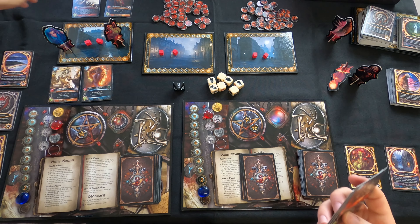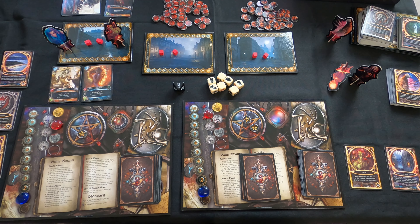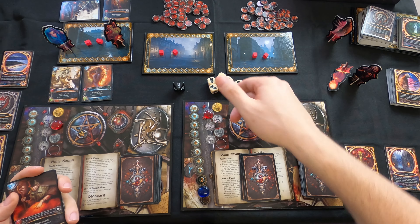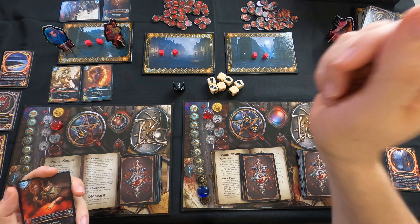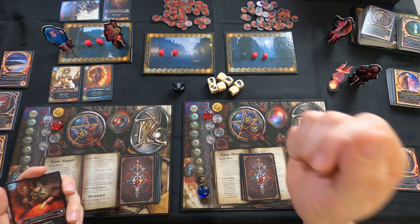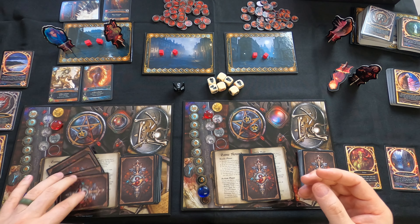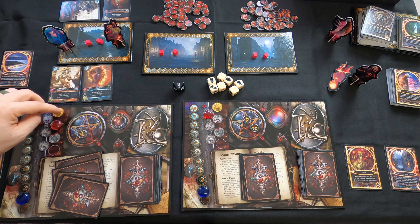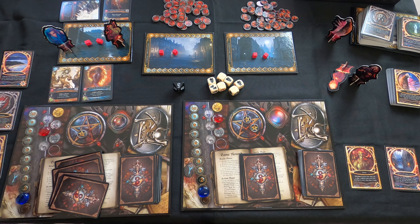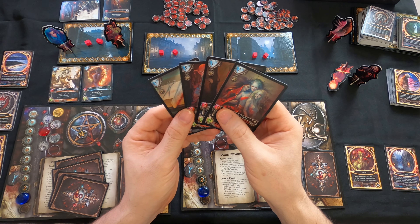This person's energy went from six down to two and their action token goes down by one. Now the other player goes. They see this person only has a defense of two - they're gonna play Sekhmet's Champion, which rolls five dice and has four health. Costs four to bring out, so they go down to two energy. That champion had an omen symbol, so this person gets an omen counter - and you start with one already.